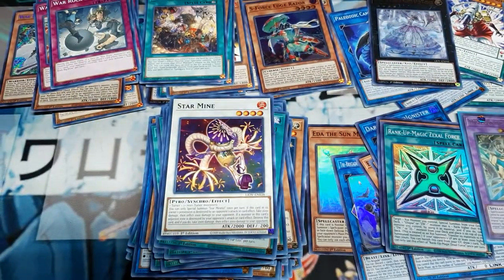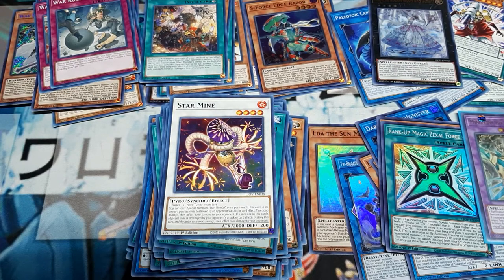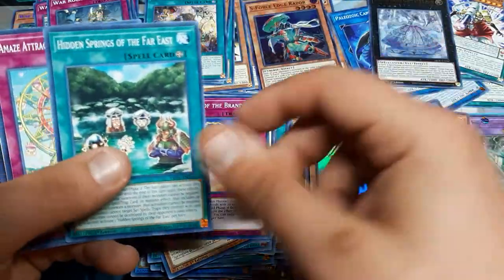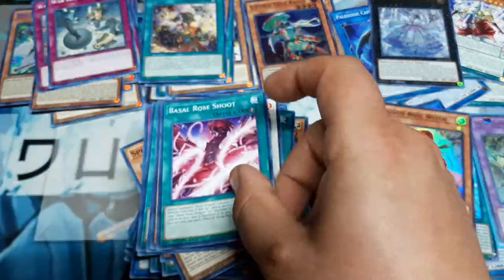Judge of the Ice Barrier and Star Mine. That wasn't too bad so far - we got another handful of packs to go. AI Meet You, Yamori Mori, Spriggan Brothers, Judgment of the Branded, Ruddy Rose Witch, Hidden Far East Spring, Amaze Attract Wonder Wheel, Carbon, Basil Rose Shoot.